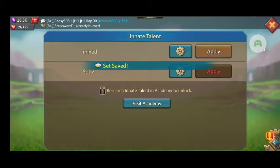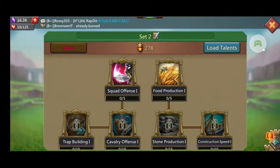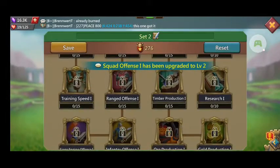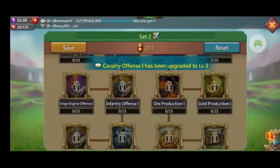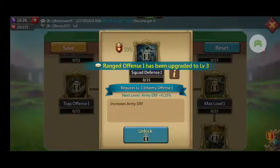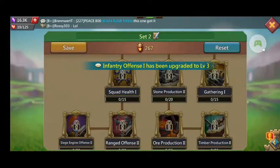Now to set up her other one, which is going to cater very much to her strengths. That is going to be a cav/range set. We're going to do the same thing — unlock all the way to the bottom.